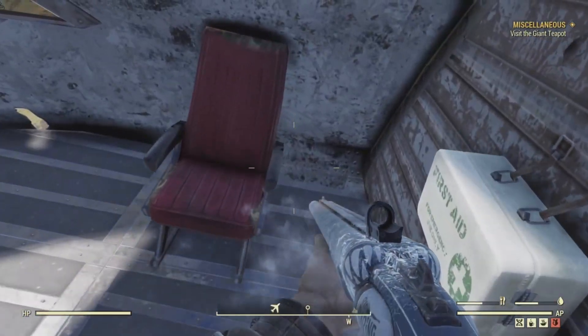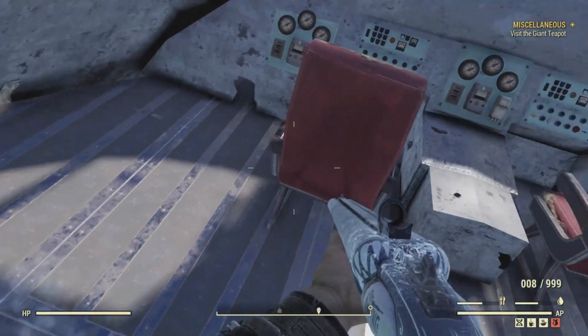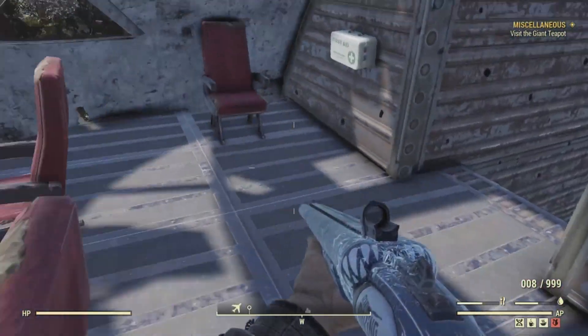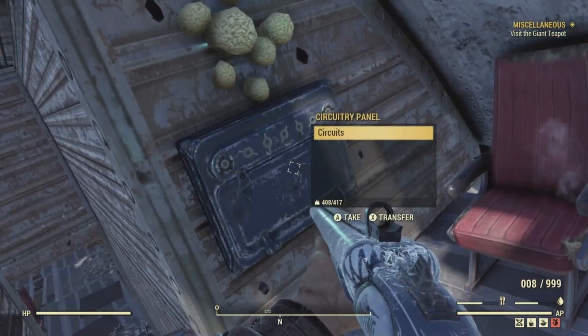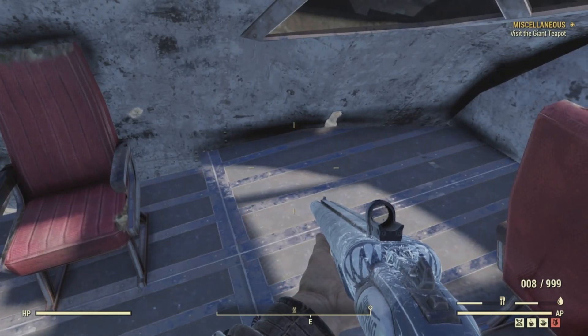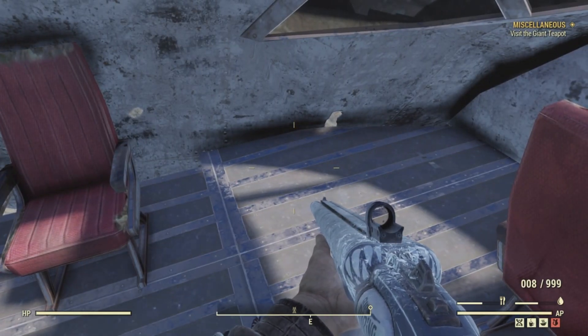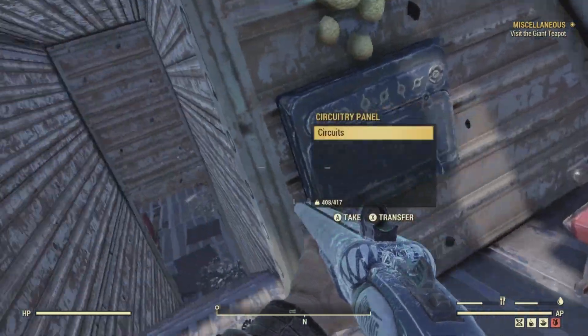We aren't hearing an audio cue for the bobblehead, so that means we did not find the bobblehead here — but it would be here in the cockpit on the floor behind the seat if it did exist. Let's move to our next bobblehead: in the building at the top of the transmission tower, on the metal table beside the safe.